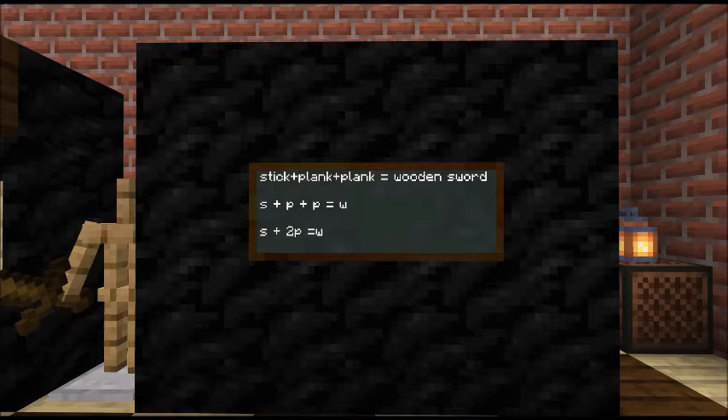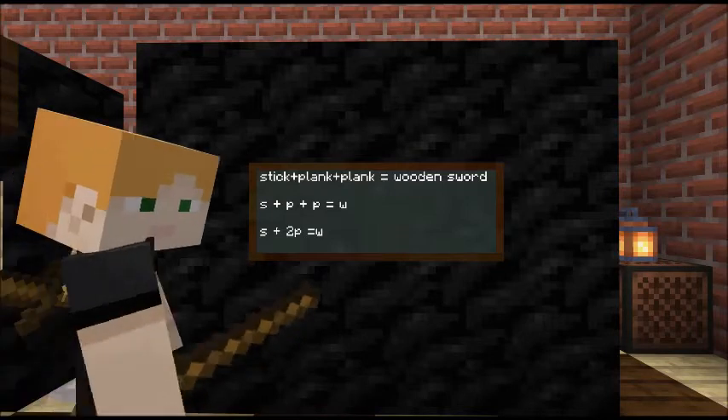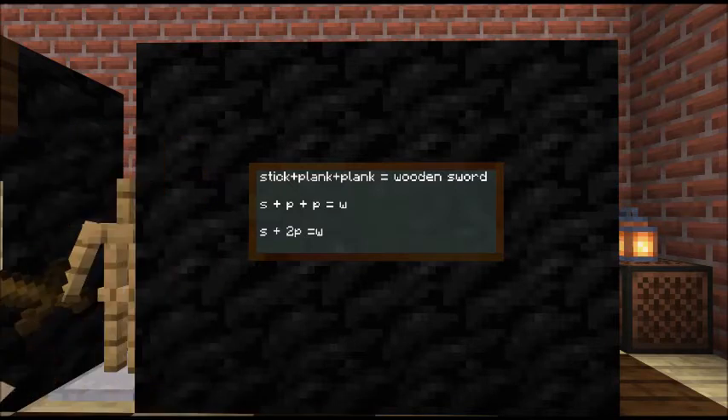I don't even want to write P add P — I want to make that even shorter. I've got two P's. P add P is two lots of P's, two planks. So I shorten that to 2P — two times P, two lots of P's. So S add 2P equals W.